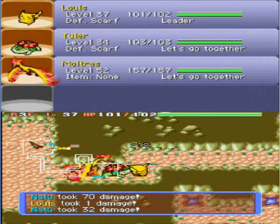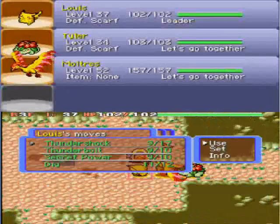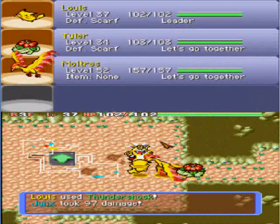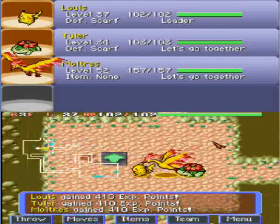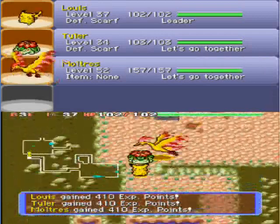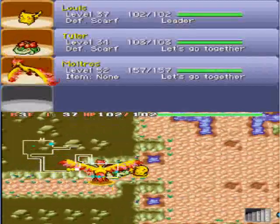The only Pokemon that you really get good EXP from on these floors are the Jynxes — a prime example right here. This is a Jynx and it'll give you about 400 EXP. And Moltres just totally desecrated that Jynx. Drowzees give you 440, which you saw earlier.